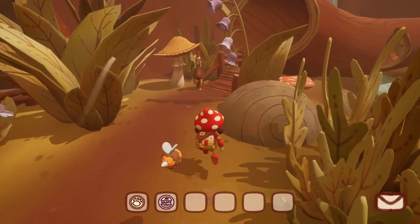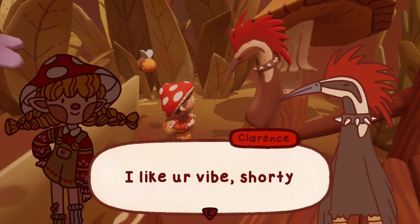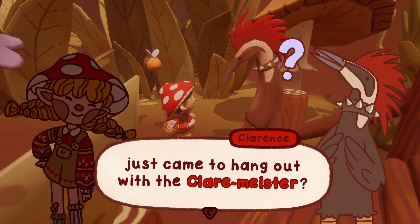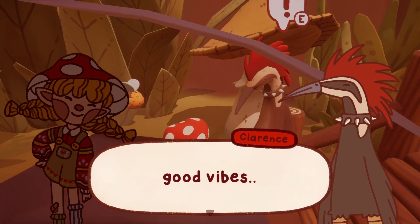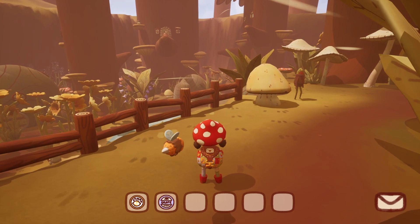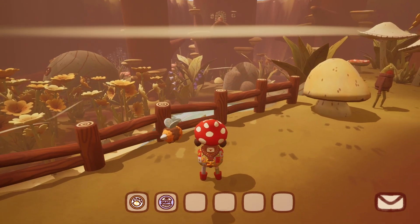I come across Clarence next: 'I like your vibe, shorty.' 'Hi Clarence, thanks — you seem pretty cool as well.' 'Well, what's up?' 'Just came to hang out with the Clarence master.' Good vibes from Clarence!